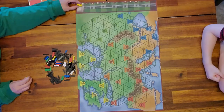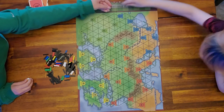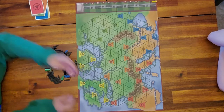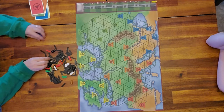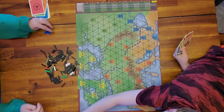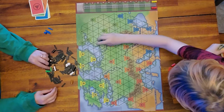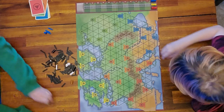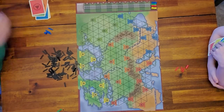You want to start all the trains down at the bottom. So Lily is yellow, mum is blue, Ryder wants to be red — Ryder, can you put those down there? And dad is going to be green or brown.